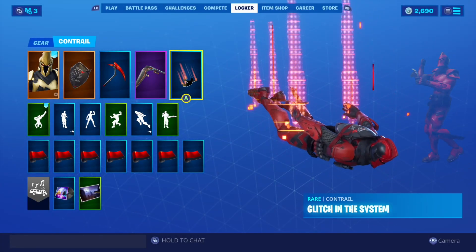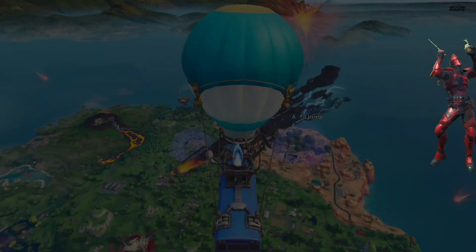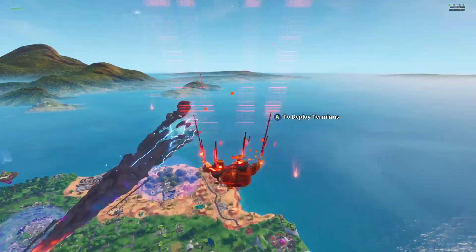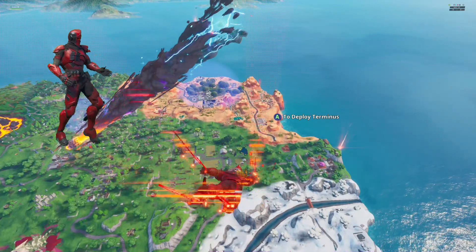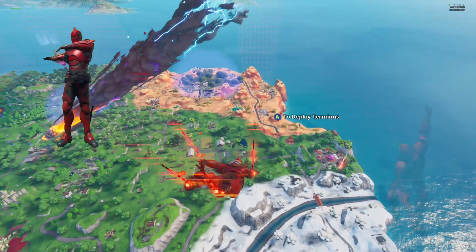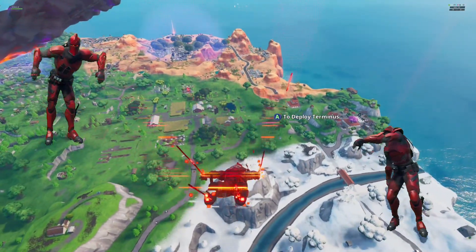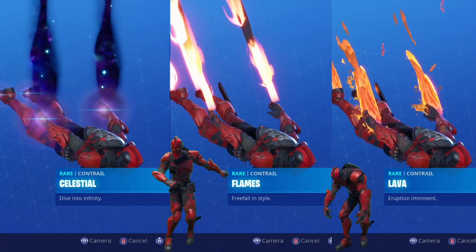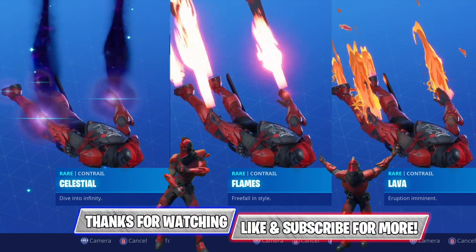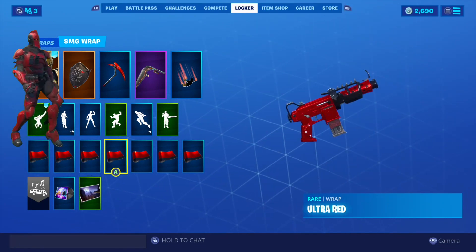Red contrails are few and far between. There is a very nice one back from the Season 5 Battle Pass that I chose for this combo, Blitch in the System. I believe this contrail was meant to pair with the Visitor skin, which was also available as part of the Season 5 Battle Pass. However, it has since become my go-to contrail for most of my red-colored skin combos. Another good contrail is Lava from Season 8, and that might go really nicely with the Lava Wing Glider, or you can always use the Celestial contrail from this Battle Pass, which looks good with pretty much anything.